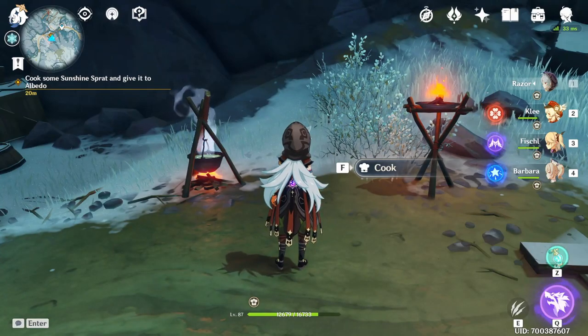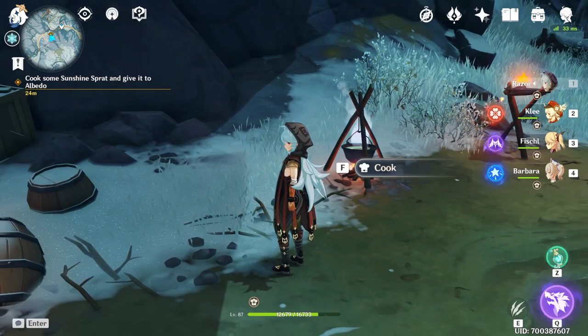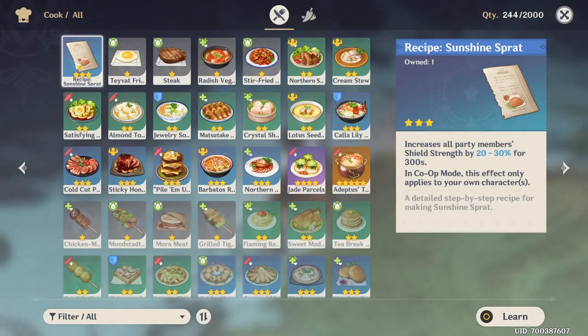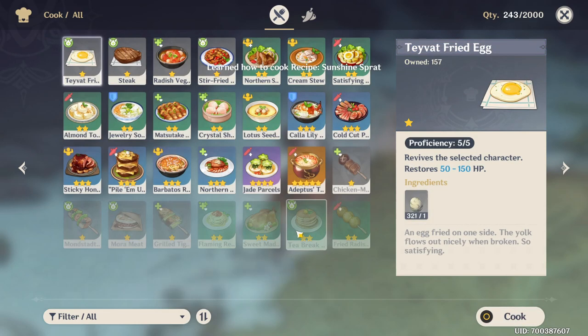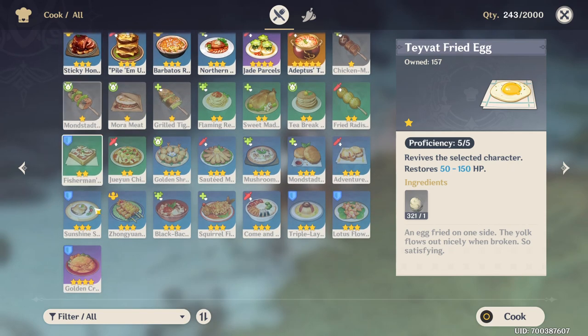Hey guys, what's up, I'm Boika and in this video I'm gonna be going over this quest right here: cook some Sunshine Spread and give it to Albedo. So we're gonna come over here and this is gonna be the new recipe right here and we're gonna learn it real quick. Let me see where it is — I can see it up there so I might not have the ingredients for it.